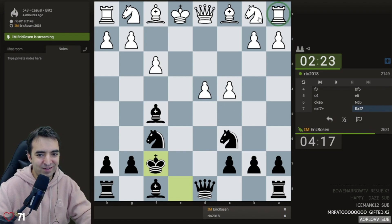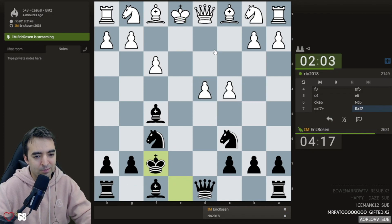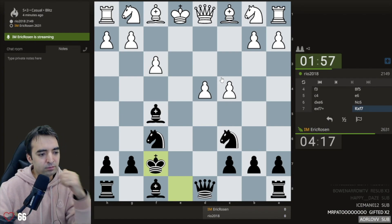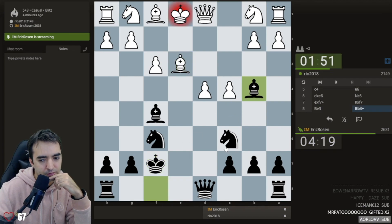The pawn needs defending but it's also necessary to develop the pieces. I think this is the most natural looking move. We might see d5, but I essentially have two threats - to take the pawn but also bishop b4 and rook e8, and both moves come with tempo.